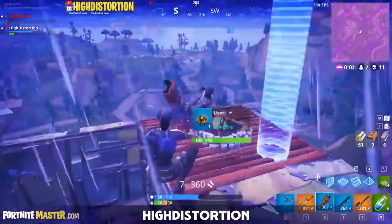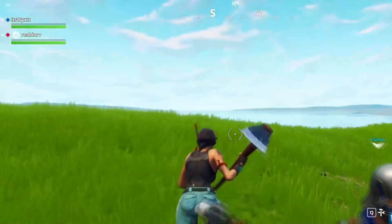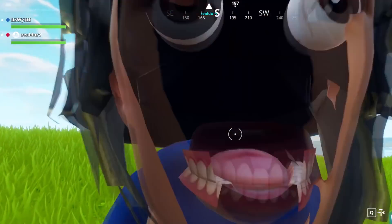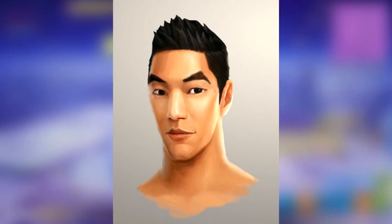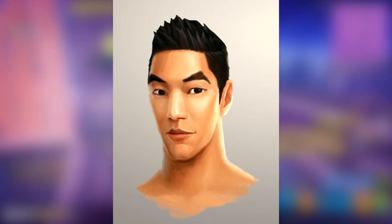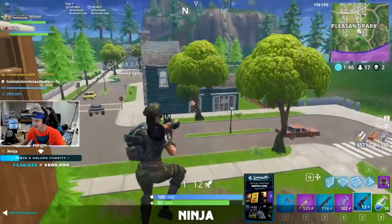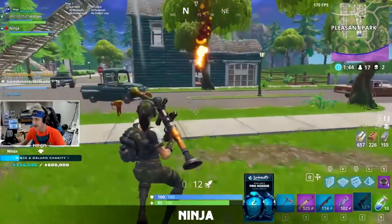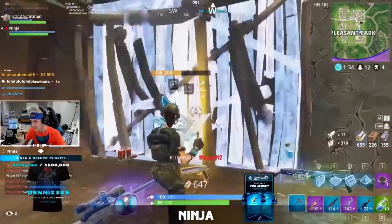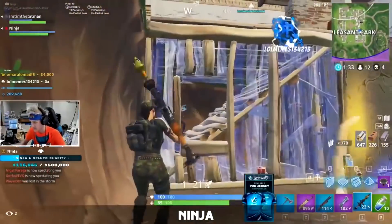Jumping into a Fortnite match to see exactly who is behind the mask of the Blue Squire — it turns out the Asian default skin is actually the face of the Blue Squire. I personally didn't think that's who was going to be behind the mask. So is the Asian default skin also the person underneath the Black Knight, or is it different for each character? I really want to know who is the face of the Black Knight.